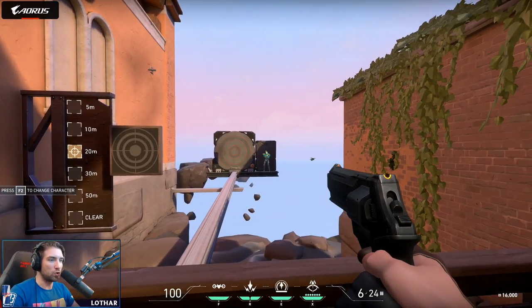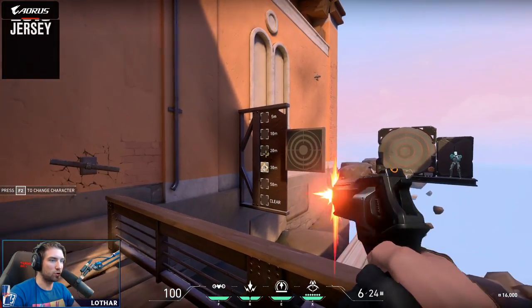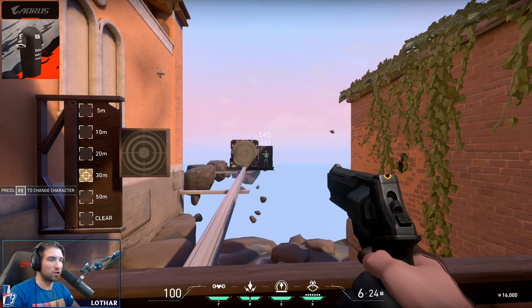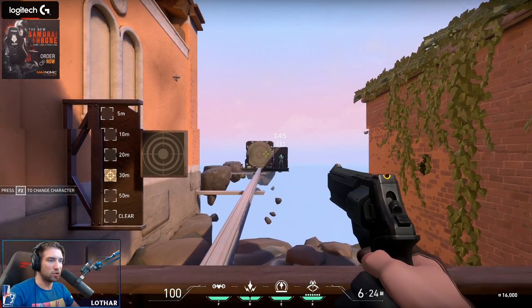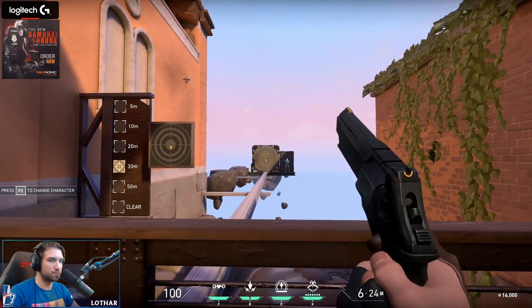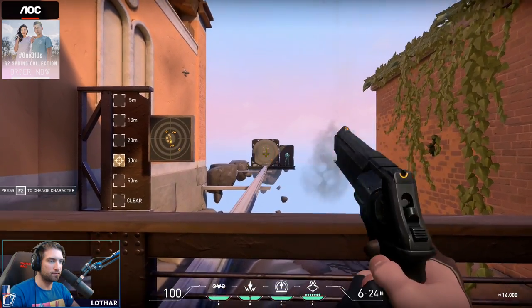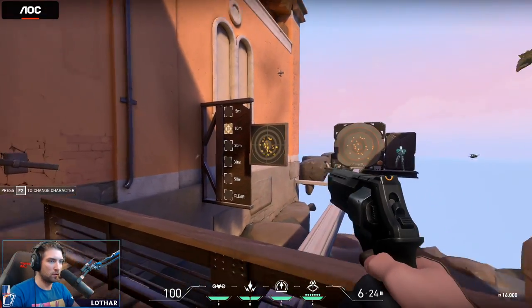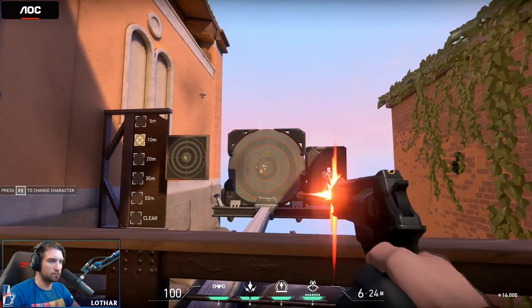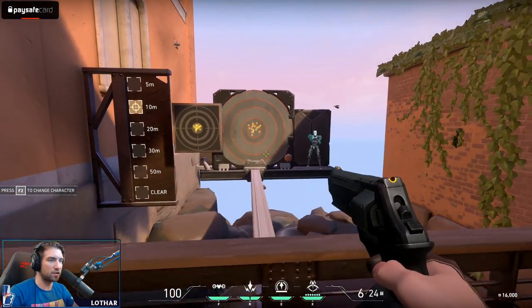The Sheriff deals 145 headshot damage above 30 meters, and 159 up close. So someone with full Kevlar will survive a headshot at range with just 5 HP. There's no alternate fire on this one either — you'll want to tap it carefully.